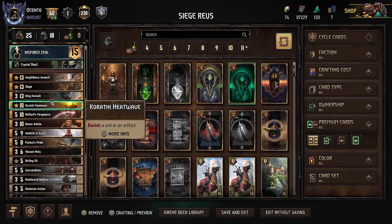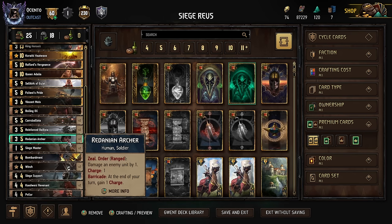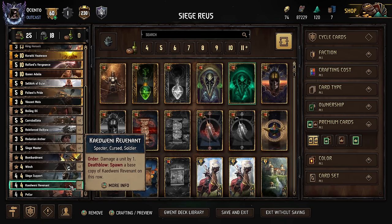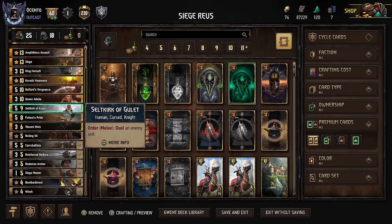So it's a very, very heavy control deck. What a normal round one would look like is maybe trying to get down the Archers with the Dahlia and taking some thinning with the Siege Masters and then just trying to cycle out the Kedwani Revenants. And we use the Inspired Zeal leader ability because I have a lot of things that require Zeal in order to get good payoff.